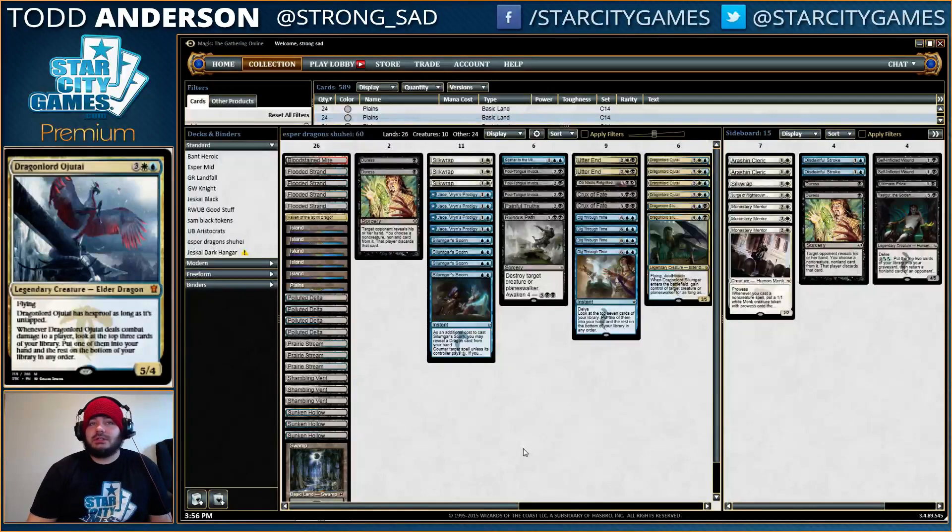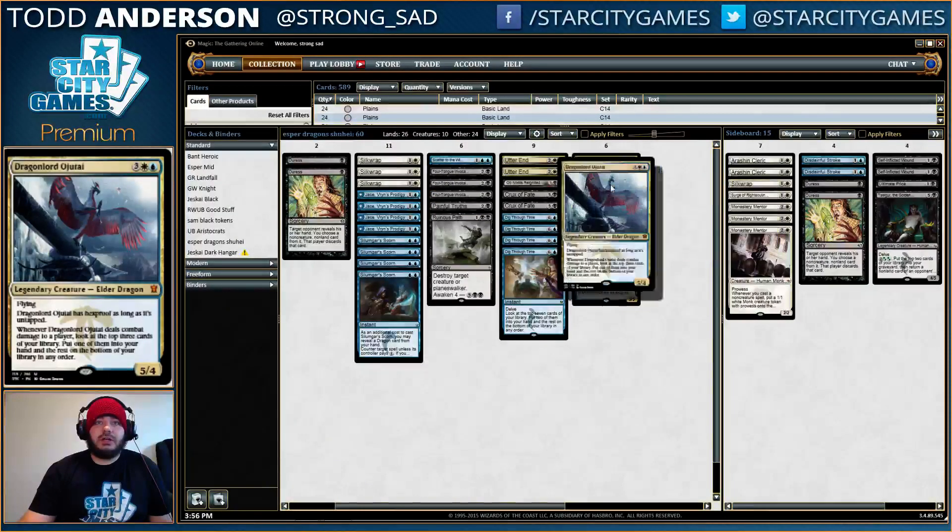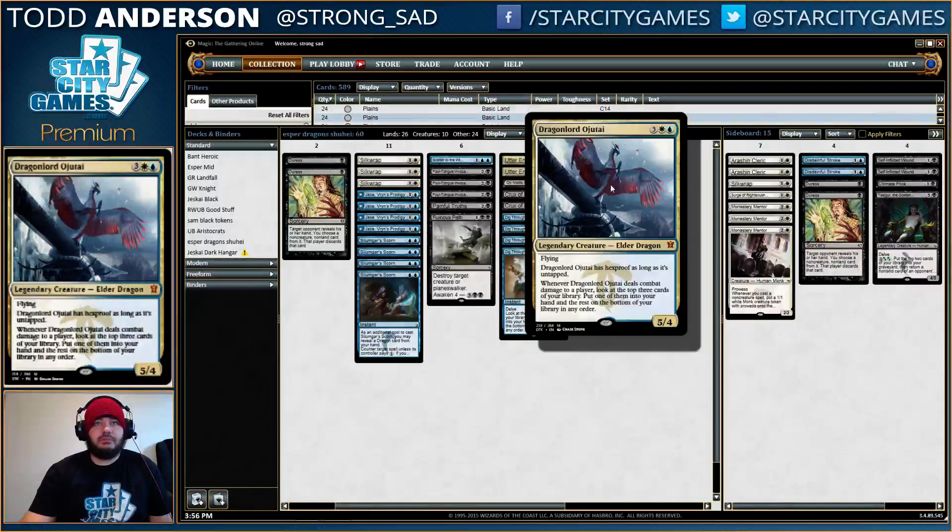We got Silumgar's Scorn alongside a bunch of powerful dragons, including the Dragonlords, which we'll be playing six of today. Dragonlord Ojutai, I think, is the clear frontrunner for best dragon in a control deck. Being able to get card advantage is awesome, and the fact that it has Hexproof while it's untapped means it's going to be pretty hard for them to kill it.